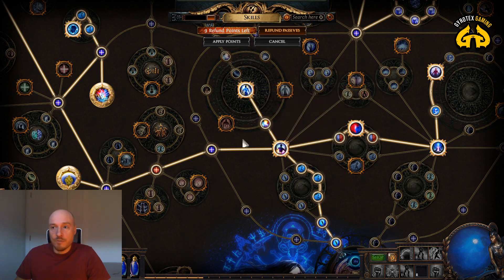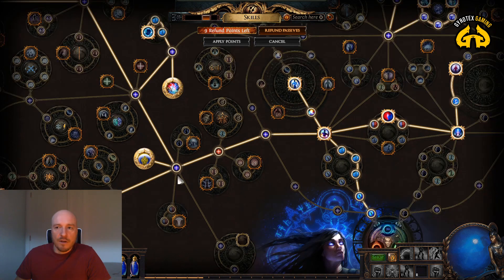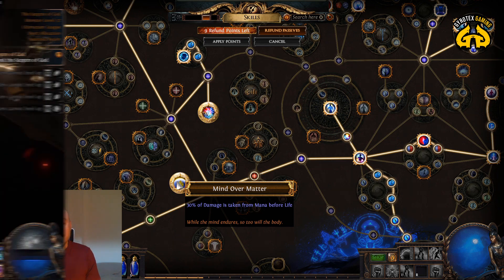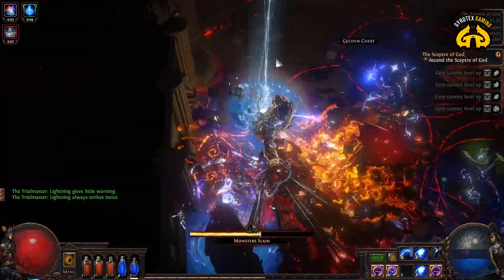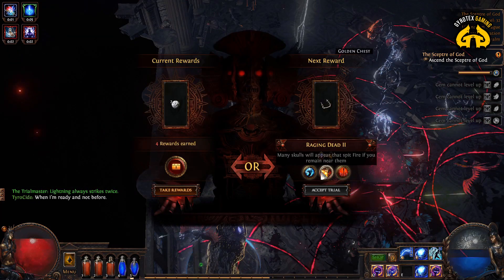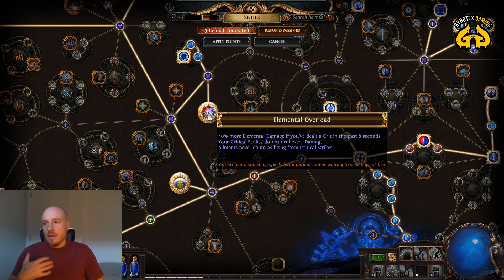Once you switch to lightning damage from frost damage, you start taking nodes like this one — always read the nodes before you take them. Increasing intelligence is a no-brainer as it's a path to the right node clusters. Strength is just on the way. Two massive nodes of importance here: Mind Over Matter basically allows you to stagger or reduce incoming damage by 30% at the expense of mana — that's why we're boosting mana everywhere. The faster your mana regenerates and the more you have, the more you can sacrifice it.